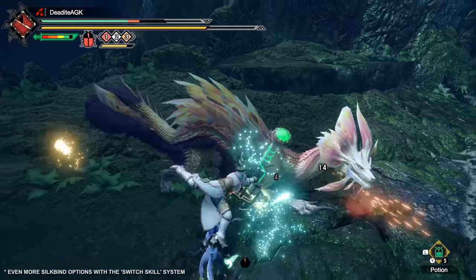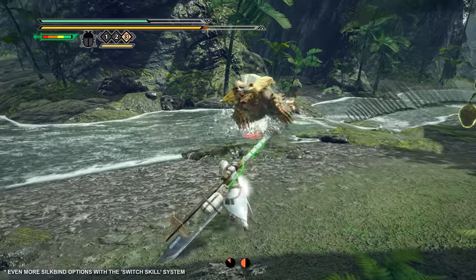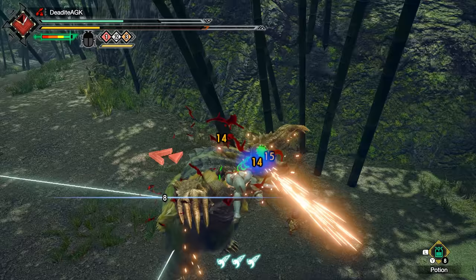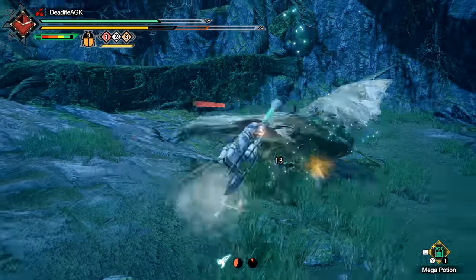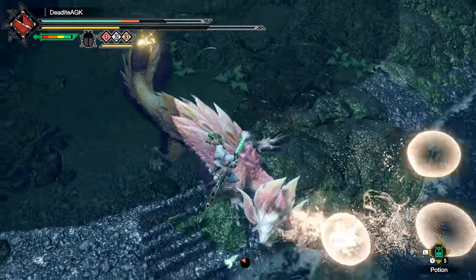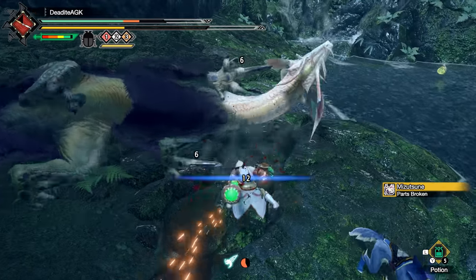You also have Recall Kinsect, which makes you evade while calling back your Kinsect, scattering healing extracts as it returns. The Insect Glaive is very agile, hits hard with many multi-striking attacks, and plays quite differently than most other more ground-based weapon types. If you don't mind keeping your Kinsect buffs active to be most effective and want to laugh at everyone else staying on the ground, consider mastering the over-the-top Insect Glaive.